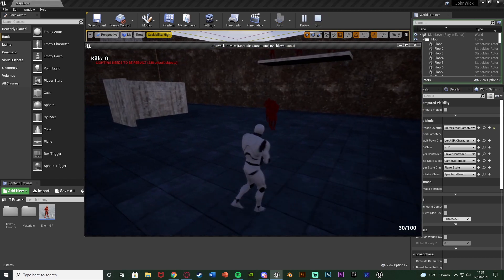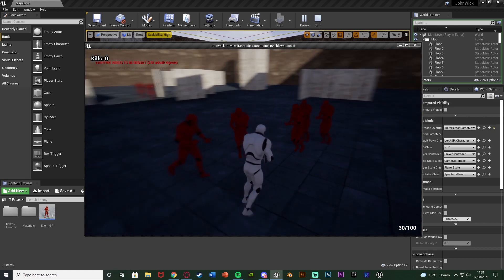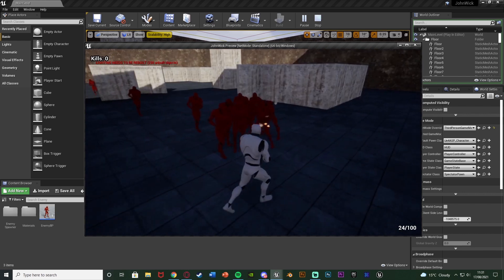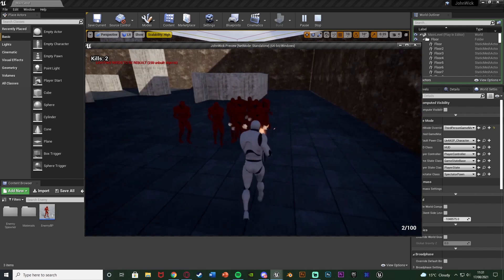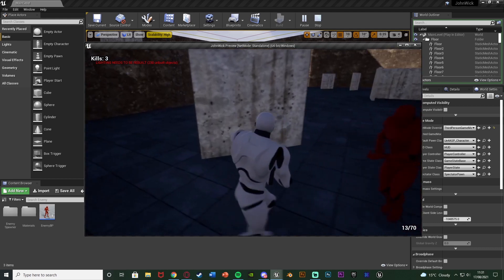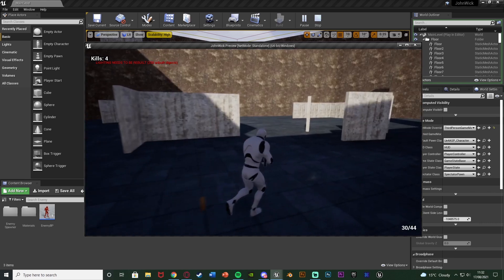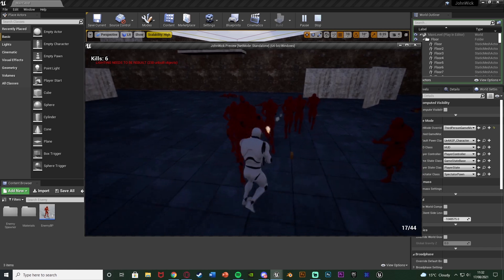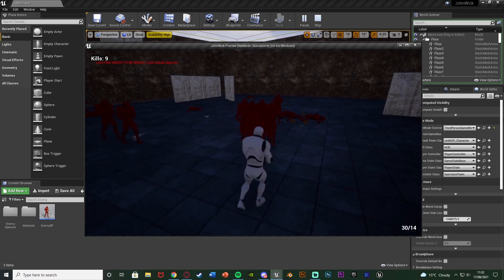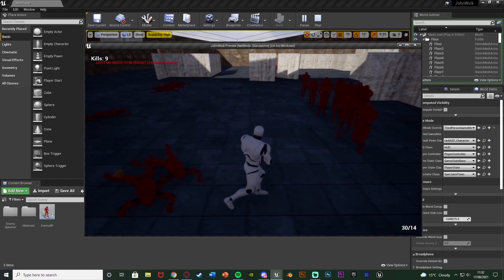You can see enemies spawning in. I've set the cap to 15, which I thought was a good amount. They spawn in until we reach 15, then stop. When I kill some, they should spawn in again to reach the limit of 15 once more. I have three spawners — one there, one over there, and one back here — and all three are working perfectly. We can change how many spawn, the rate they spawn at, and increase the limit if we want.